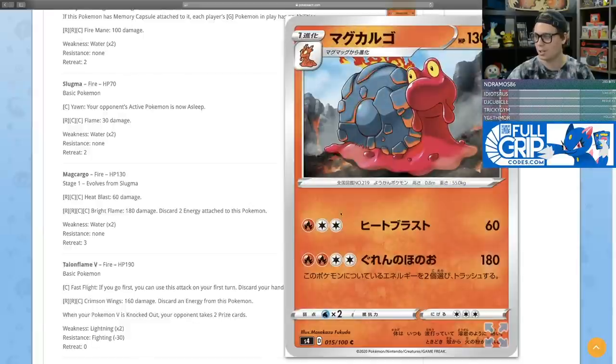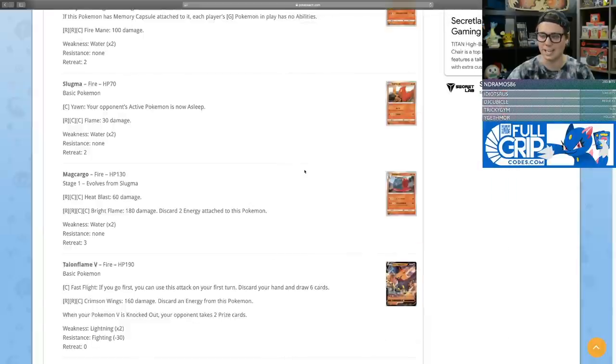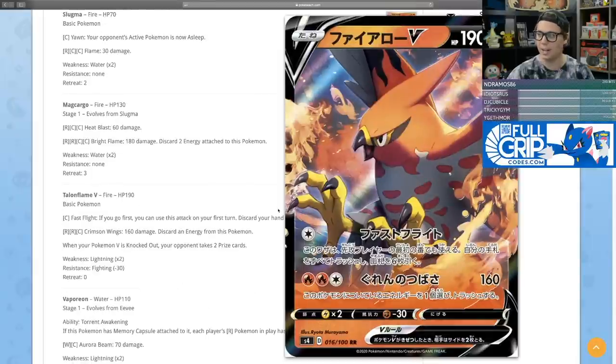There's a Magcargo that does some vanilla 180 damage for four with a two-energy discard. But Talonflame — this is my favorite card in the set. I'm pretty sure this is it. I've been thinking about this card a lot. It's amazing.